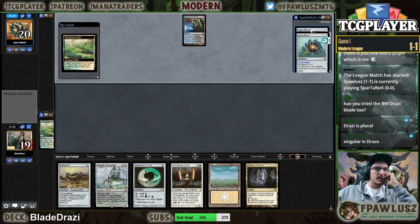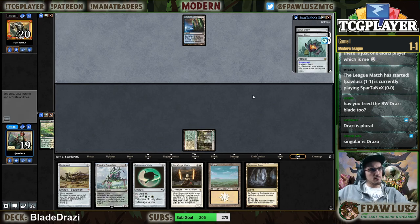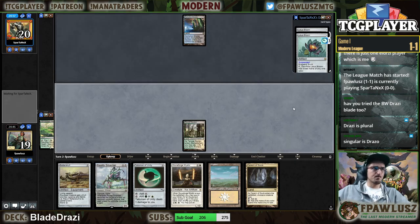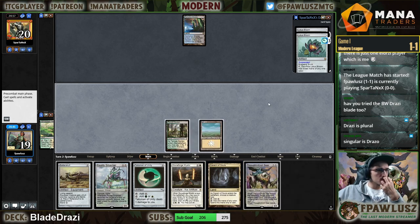Alright, so we're playing against what's very likely a combo matchup, so I'm going to go get Feast and Famine. Oh, is that better? That has to be better, right?